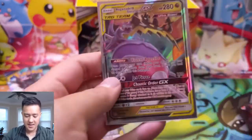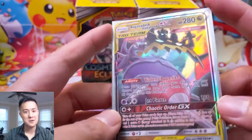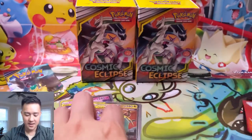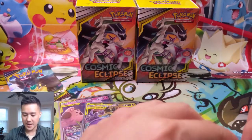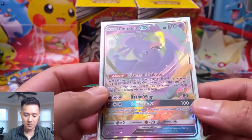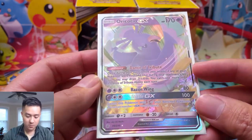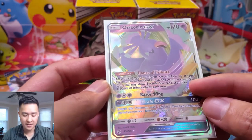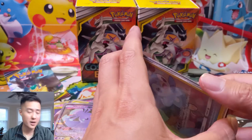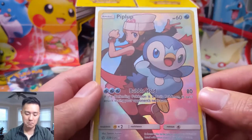We did get the Naganadel Guzzlord - this card's really good, it was pretty useful in the limited tournament, and I just like that Chaotic Order. I feel like that's a surefire way to close any game. We did pull a Venusaur and Snivy but we traded that away for Oricorio. I'm pretty happy with that trade - I think this one is going to be really useful. You just have one on your bench and once during your turn, whenever they knock out your Pokémon, that next turn you can draw three cards and you can kind of pick when you choose it.